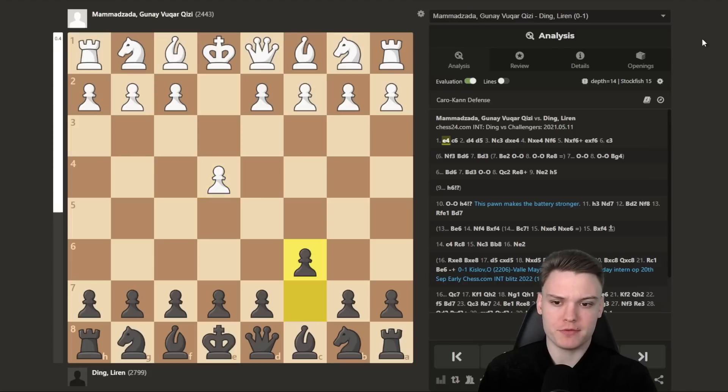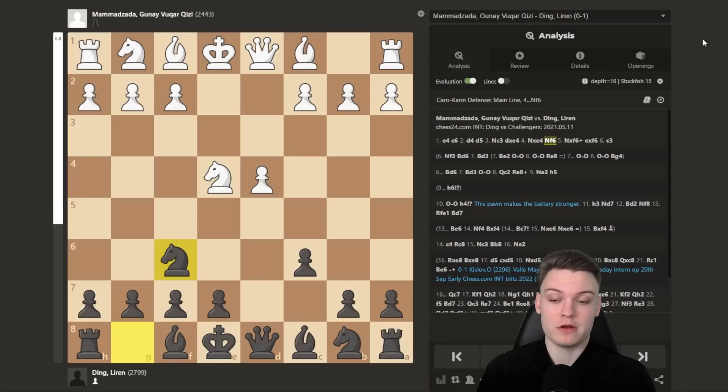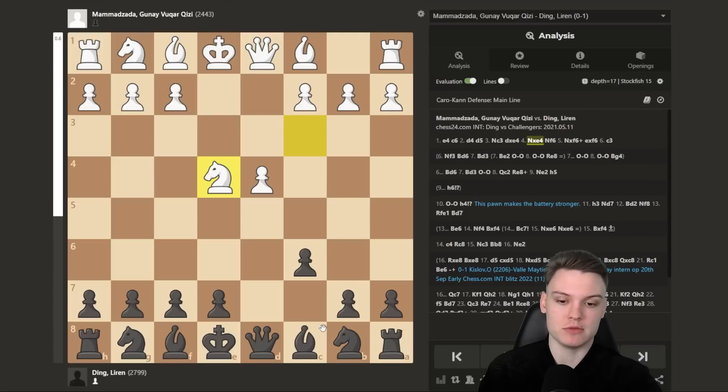White goes e4, c6 — with white pieces as Mamadzada, a strong international master player, maybe even a grandmaster. White goes d4, d5, Nc3. We see d takes on e4, knight takes on e4, and now Nf6. First important moment: I've seen Ding Liren also using bishop to f5, but I find the following game a masterpiece from any angle. We see Nf6, knight takes, pawn takes, and now c3. If you're below 2000, this is not really something you'll get to see that often.